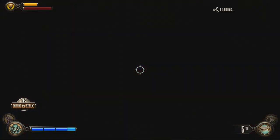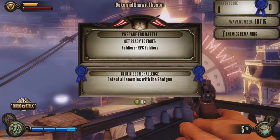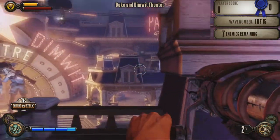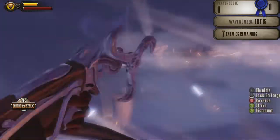Duke and Dimwit Theater. Personally, the Duke and Dimwit sketches in the campaign are some of the best parts. Obviously, I love Bioshock Infinite — it's an absolutely fantastic game. The story's brilliant, I love the ending. Duke and Dimwit was a cool little addition. I always got a nice smile on my face whenever I saw some of those skits. First wave starts you out with RPG soldiers, so they're really taking their shit seriously now. Defeat all enemies with a shotgun — too bad I don't have one.